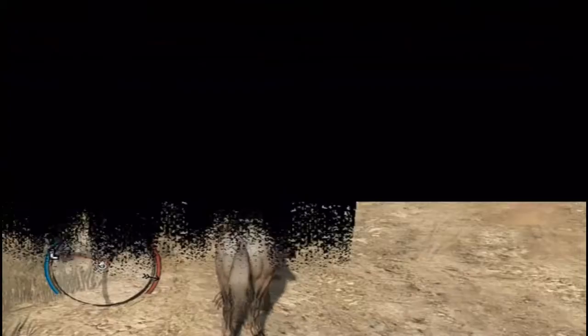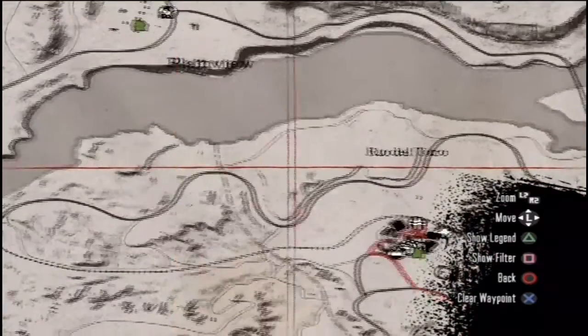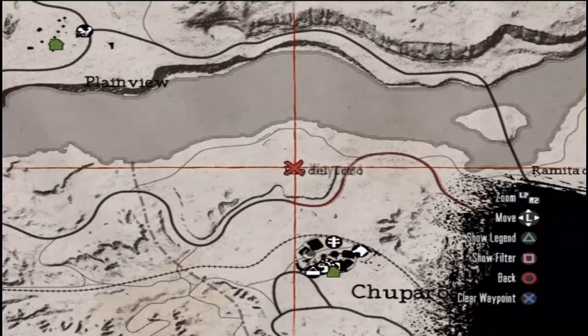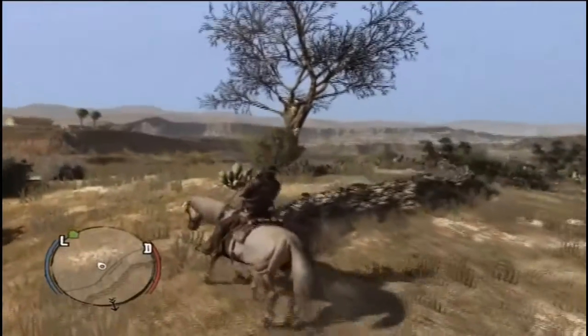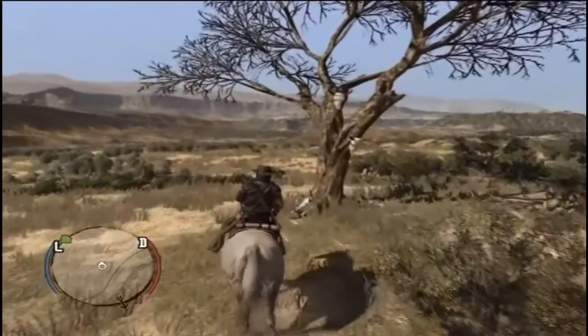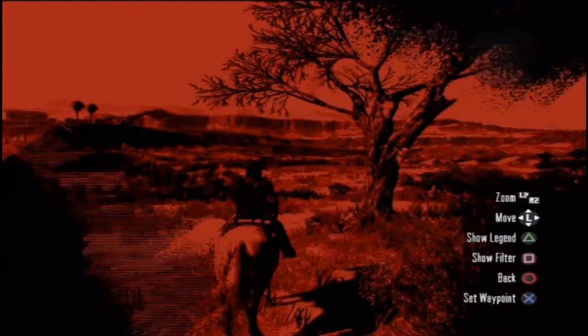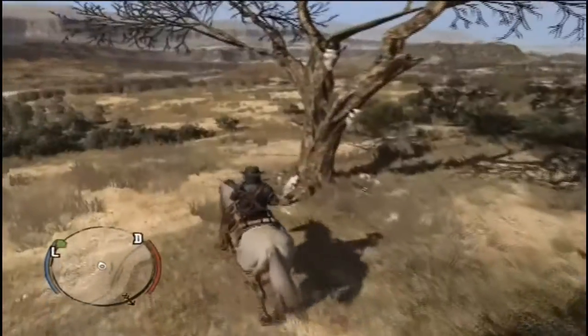We find these trees decorated with skeletons by the Rio del Toro River. Maybe I can pronounce my words this video. It's right around here — you'll see there's a little coastal line, a small gray road around it. You want to ride along the coastline for a while until you find our skull-decorated tree. I'm going to bring up the map to show you right where it's at — right about there-ish, under the IE in plain view.